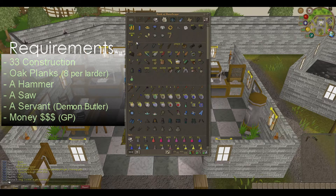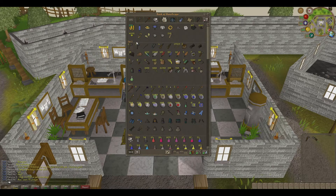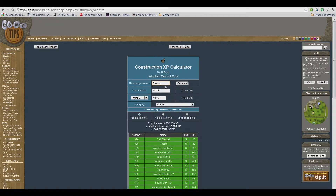I highly recommend the Demon Butler. To determine the number of Oak Planks you require, head to a skill calculator such as those provided by Rune Tips, enter your name, your target XP or level, select the category — kitchen — and then select the type of hammer you are going to be using. In our case, we are going to be using the normal hammer.